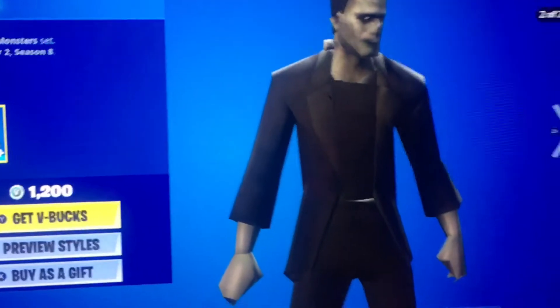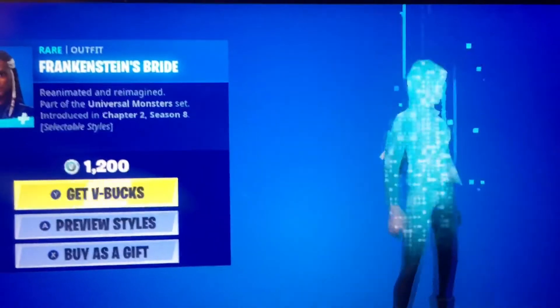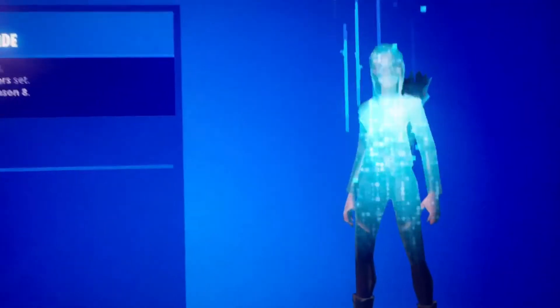First, if you have a Switch you'll understand this. The next one is Frankenstein's Bride — this is a really cool skin. This is all it comes with though, not the back bling. Just this is her skin, pretty sure it has two styles, and this one is pretty cool.